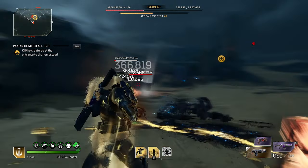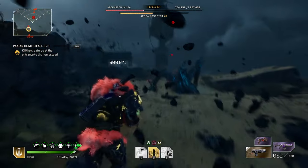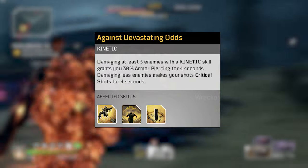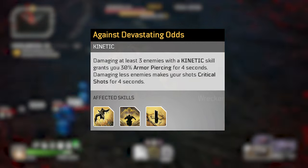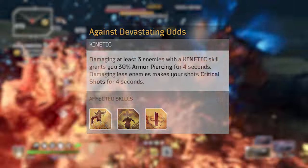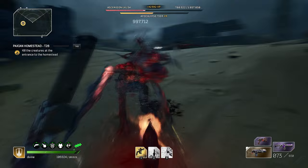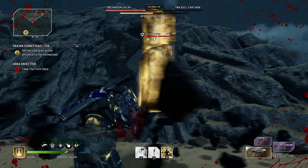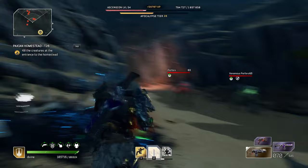The next reason — probably tied for the main reason — is because there is a node in the Packs tree called Against Devastating Odds. Damaging at least three enemies with a kinetic skill grants you 30% armor piercing for 4 seconds, but damaging fewer enemies makes your shots critical shots for 4 seconds. That is pretty much the main way this build melts bosses, because we're focusing on hitting just one or two enemies max so we can make all of our shots crit.